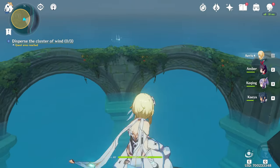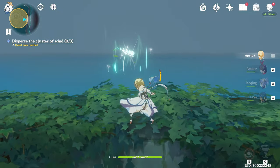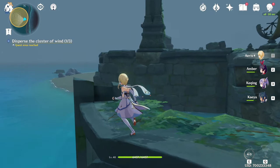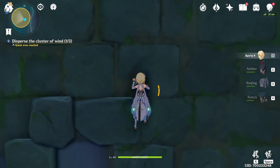So first one we're going to get is over here — I'm going to jump up, instantly do my elemental wind attack. Making sure that you're using a wind elemental attack to complete it; any other elemental attacks won't work.